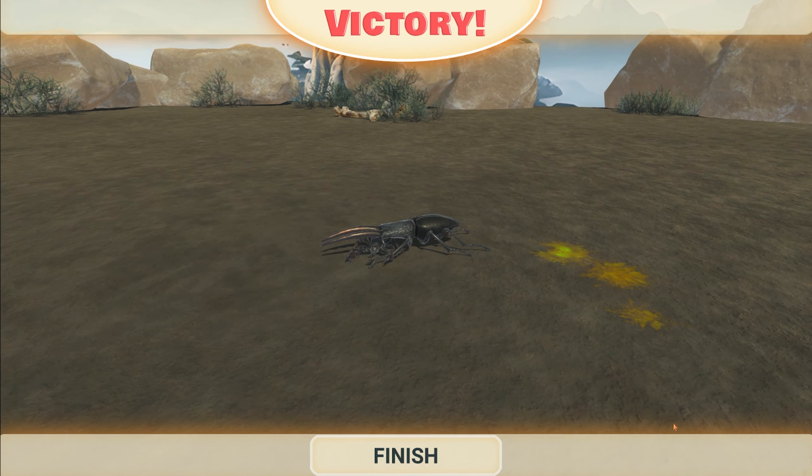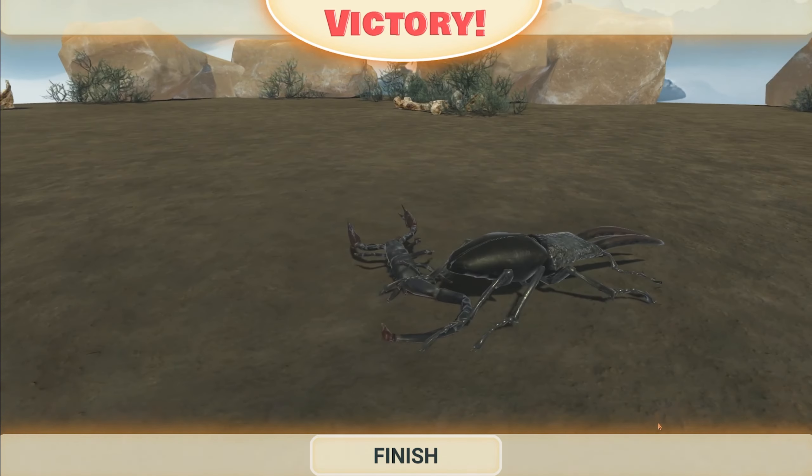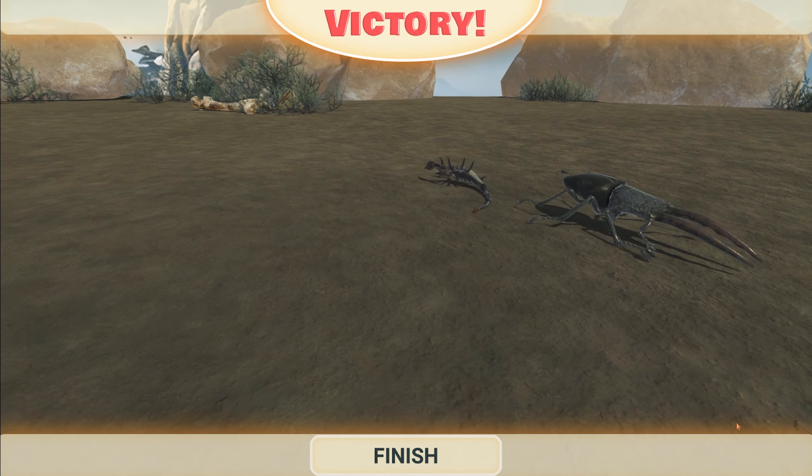Whoa okay, how much HP? The difference in score between the two was only 45 points — the scorpion was 45, the beetle was 50 — and the beetle just squished the scorpion like it was nothing.